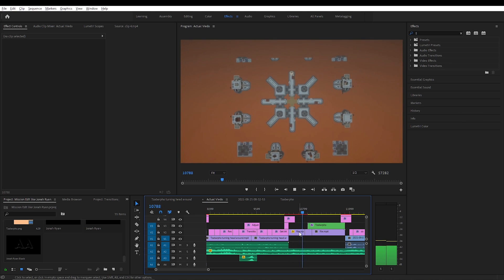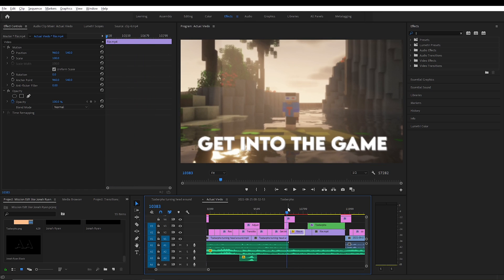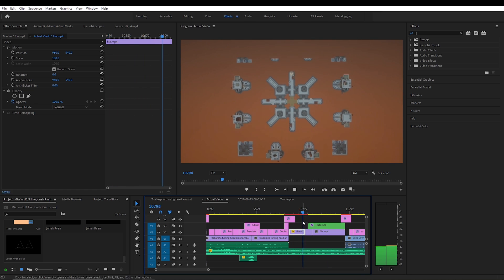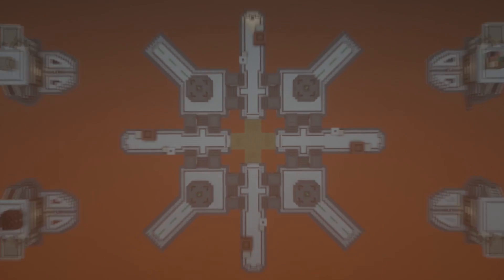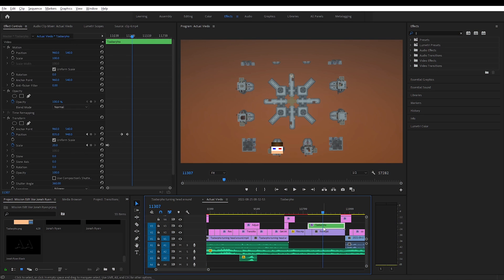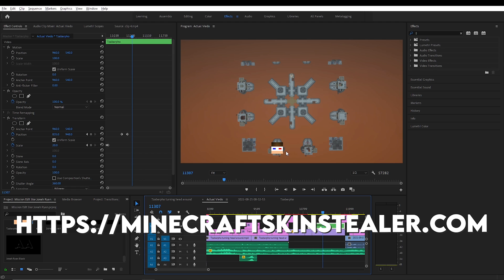Here we have the clip of it zooming out. I actually forgot to add the map name — I forgot what map that was. My head is just moving. I'll leave the link to the head resource in the description — I'm pretty sure it's MinecraftSkinStealer.com. If that's wrong, just check the description.